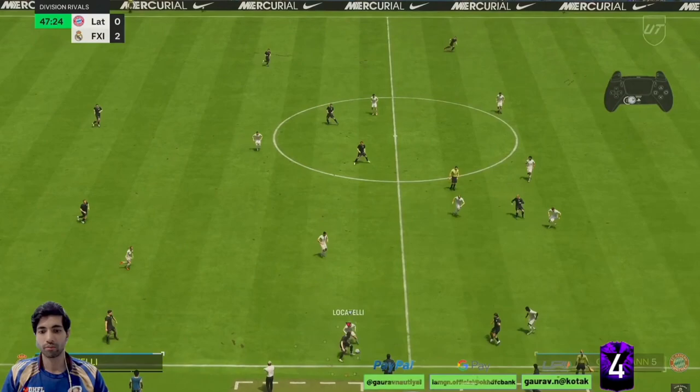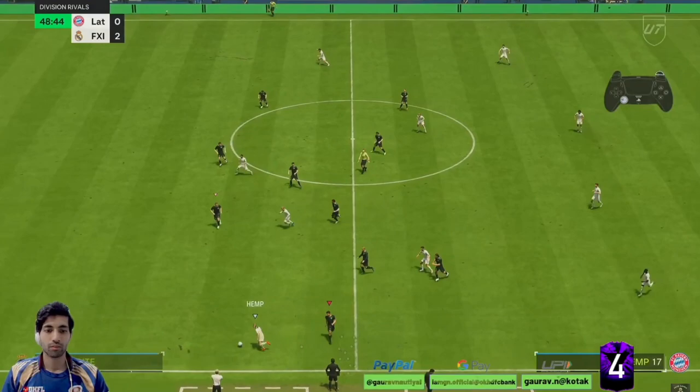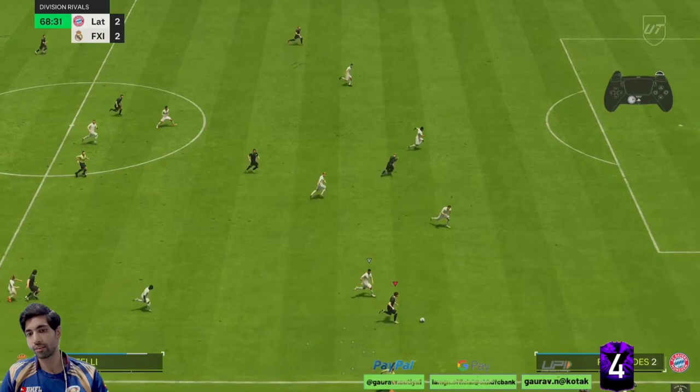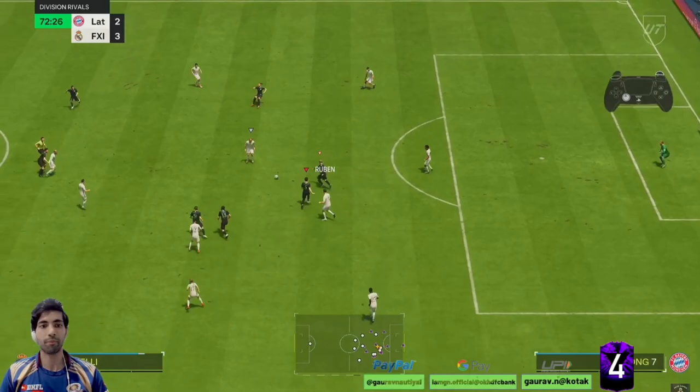He is a player who can shield the ball, which is nice. Look at that shielding. Dribbling is not that great — not that agile, of course that's expected. He's not a player you will use for dribbling. Good work by Locatelli — how did he get the ball? That's good work. Speed is also decent. Nice positioning there but not that great of a pass.